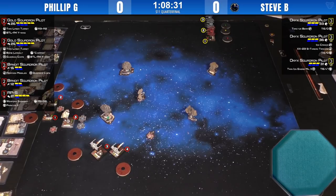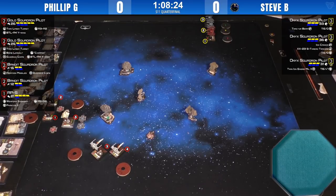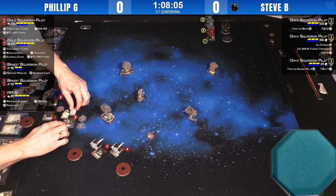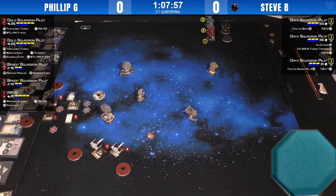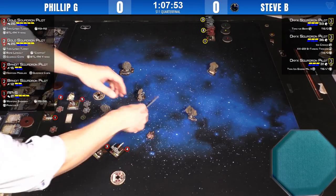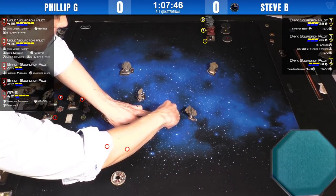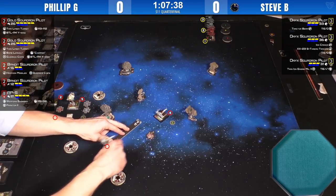Nothing's worse than only having a shot with one or two of your ships, especially if Philip gets three or four of his in arc. That harpoon on Bandit number three is a secret weapon — Steve has to be hoping Philip forgets about it so he can grab a lock and fire it into one of the squishier TIE Defenders. Philip seems to be keeping AP-5 with the Gold Squadrons rather than with his Z-95s.